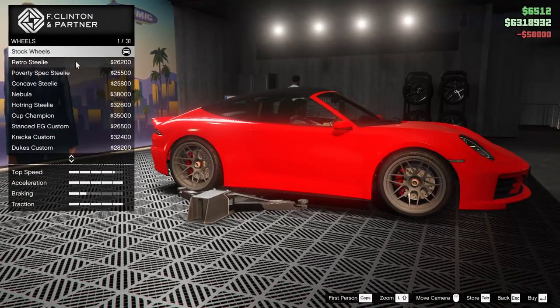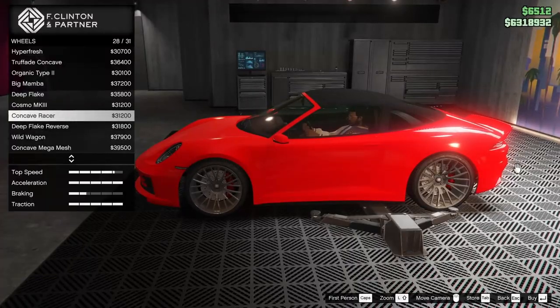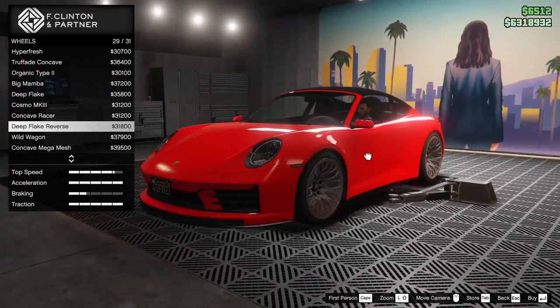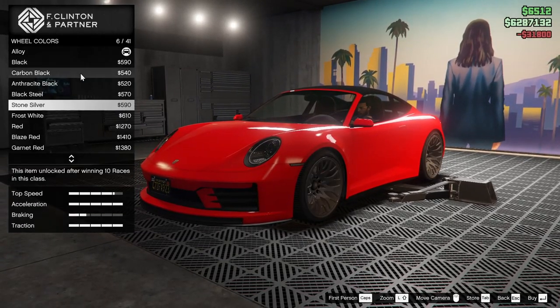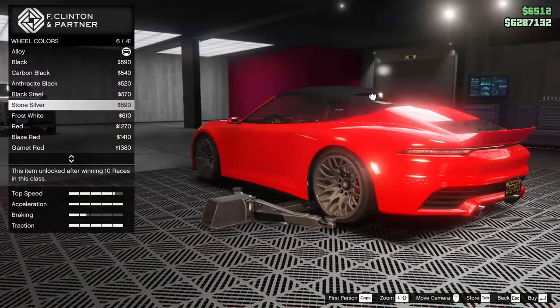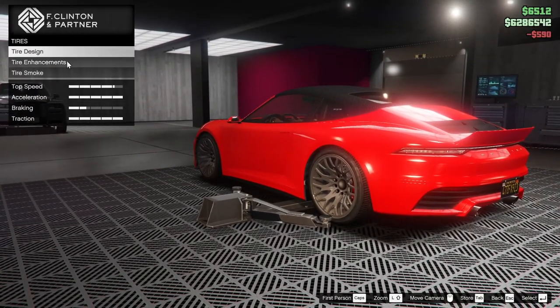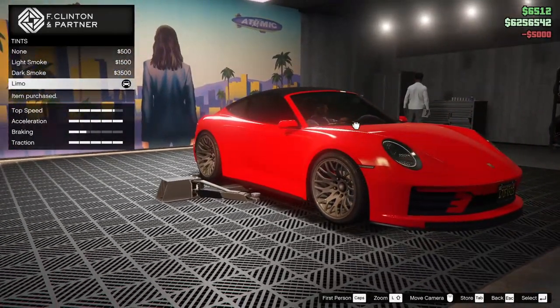Now for the wheels, I kind of want to go for the concave mega mesh, but the deep flake reverse kind of looks good on this car too — let's go for that. For the wheel color, I kind of want to go for stone silver rather than black, so we're going to go for stone silver. Bulletproof tires, of course, we will add those. And for the windows, let's tint those all the way out.